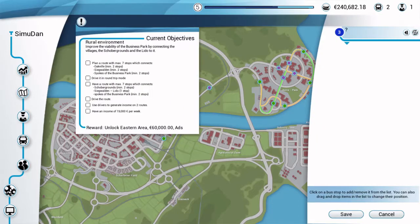Bus Simulator actually gives you this nice little objective thing going on here, which gives you something to aim toward. It's not just a case of jumping on a bus and driving around all the time, although if you wanted to, you could go on sandbox mode for that. We've got here that it wants us to plan a route with a maximum of seven stops, so we'll do that now.